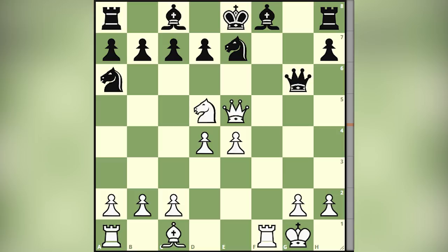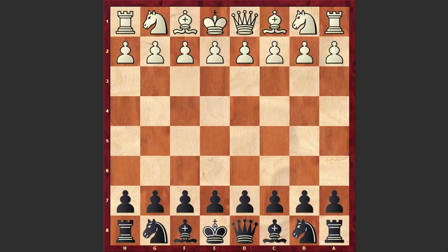Now without further ado, let's get started with our game and see what happened on the board. White opened up with e4 and to Zuckertort's e5 response he went for the hyper aggressive King's Gambit. Zuckertort accepted the gambited pawn and with Bc4 white is choosing the Bishop's Gambit. The game was played in 1868 in Berlin.